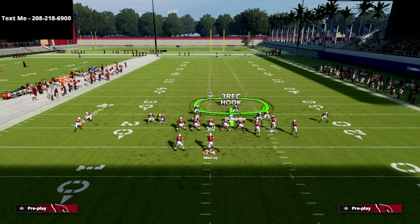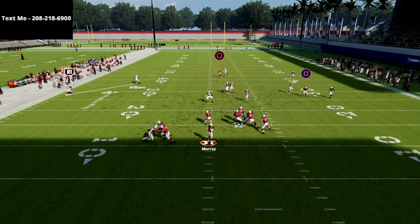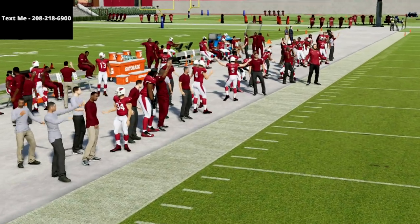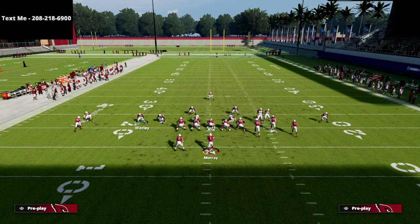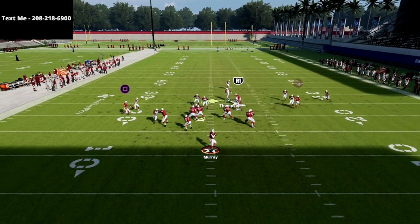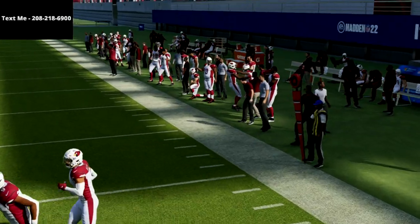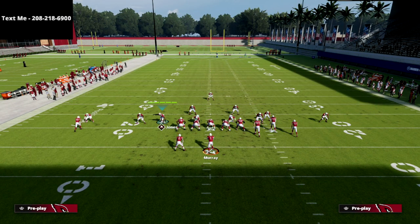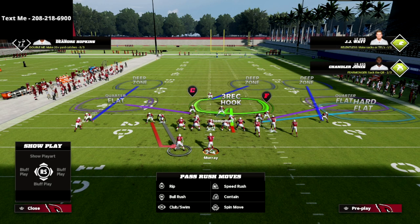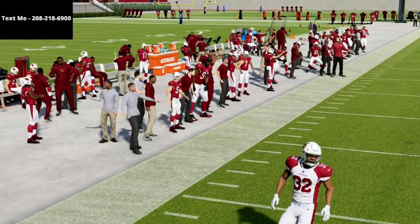Stand kind of right in here — I normally use either one of these linebackers. With max protect, at the snap of the ball you'll normally see it come in. Sometimes in practice mode running a blitz multiple times can make it a little weird with these glitchy pressures. If I move this guy in just a little bit and stand right here — it comes in about 50 percent of the time. The two-man pressure is really really good; the one-man pressure is more fluky.